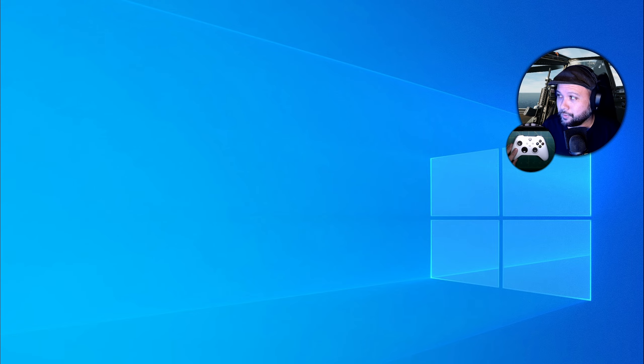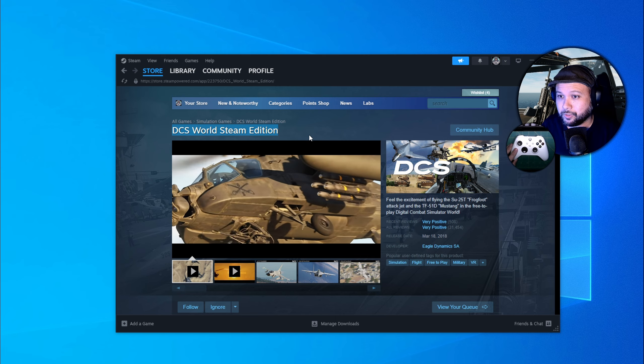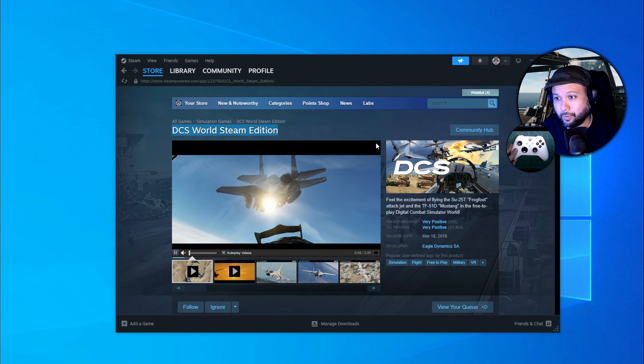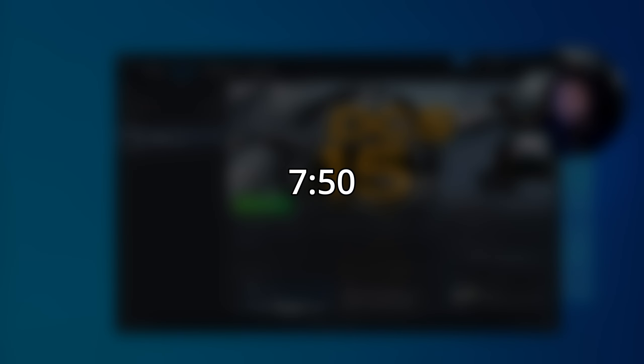You're going to need to get DCS one of two ways. First, and probably the easiest, is DCS World Steam Edition from the Steam store. If you're planning on using DCS World Steam Edition, go straight to the controller setup timestamp to skip ahead.